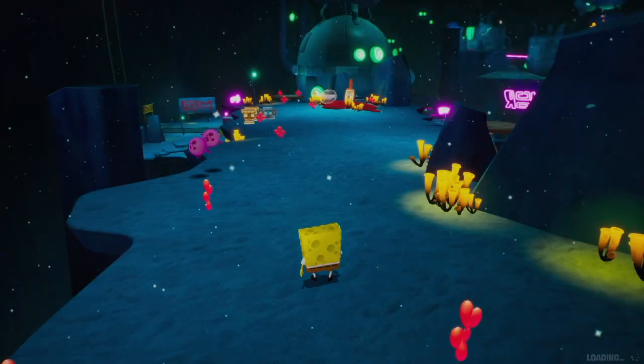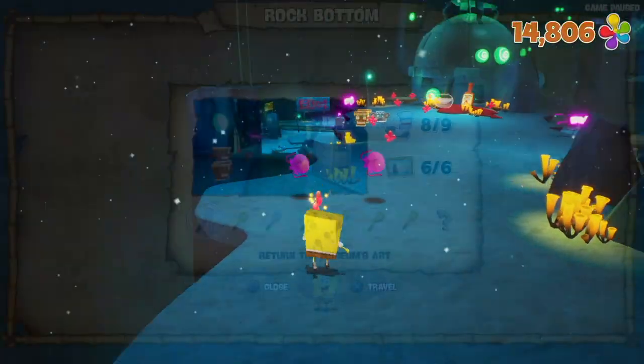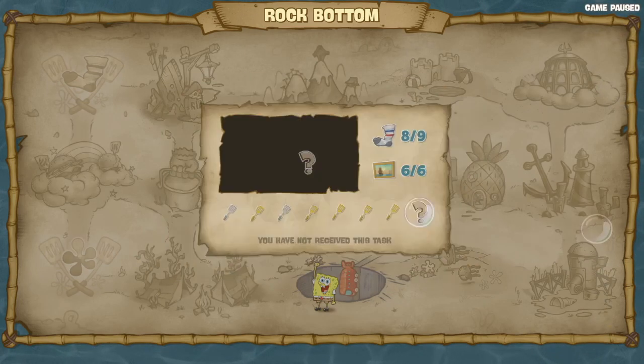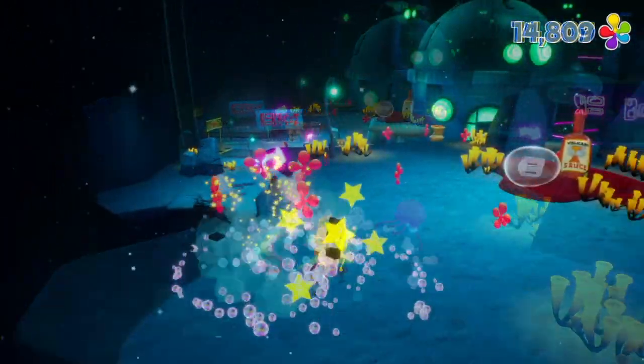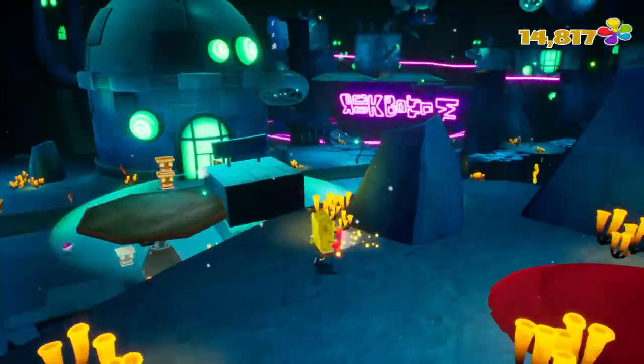Redoing all that last stuff earned maybe an extra 1,500 shiny objects. Going back to downtown Rock Bottom — I think that's not quite the end of Rock Bottom though. We have all the art but we're missing one more sock. We'll give that golden spatula to Mrs. Puff. We've still got a couple more to go — hopefully this will be quick. We've already been to this area. Mrs. Puff is down there and Mr. Crabs is here.